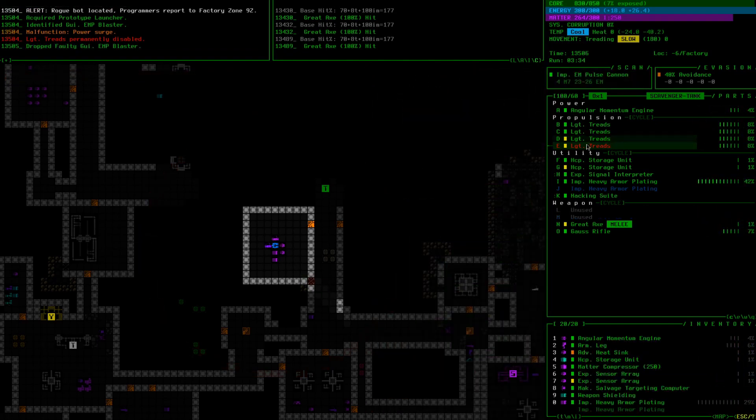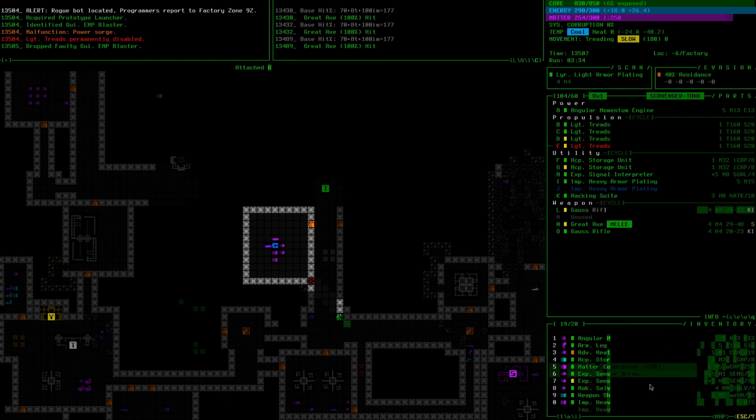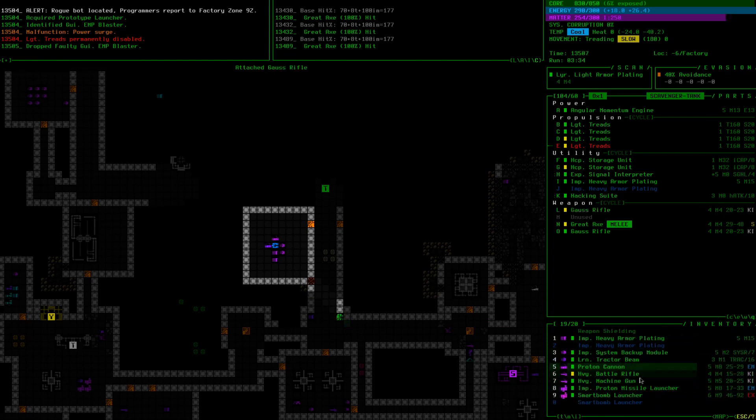Oh, guided EMP blaster — that would have been so nice. We have the other prototype launcher though. I just did that because we're doing a let's play and I want to mess around and have fun. That could have fried our... actually I don't even have my sensors on — that's kind of scary. I forgot I had those off and we're just wandering around; no wonder we didn't see that arc. I was also considering just leaving instead of exploring more because of the programmers, but I'm not terribly concerned about them.